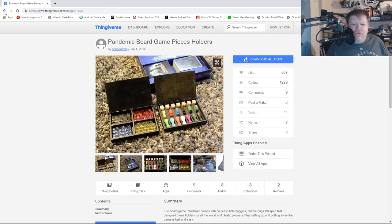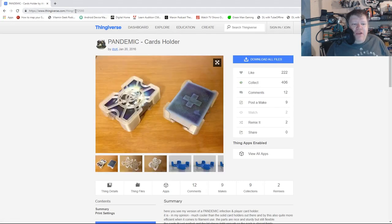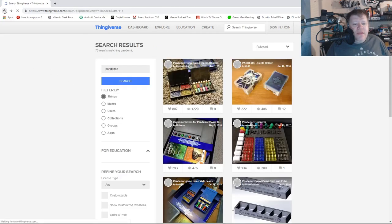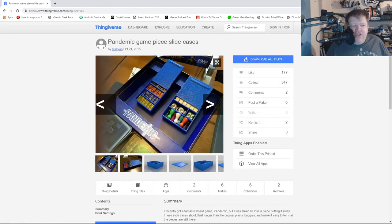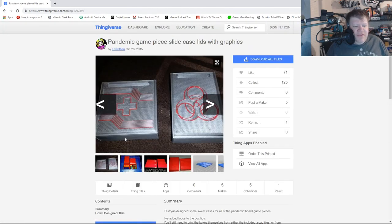But it doesn't come with any card storage options. Then I found this one right beside it — item 1-2-7-2-5-9-3 — and this one actually has holders to hold the cards in. I was also looking at another one, which was a sliding case, which I didn't go with. But they did have another sliding case one right here for the lids. Looking at this, this is item number 1092892.